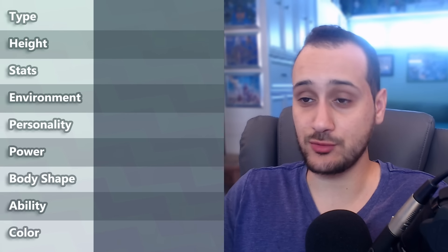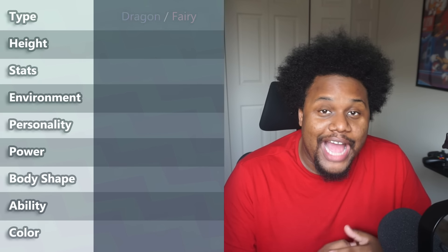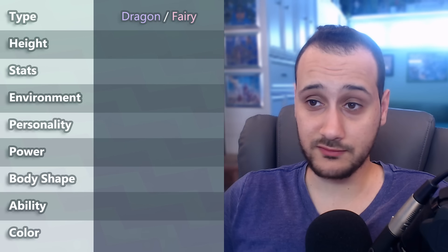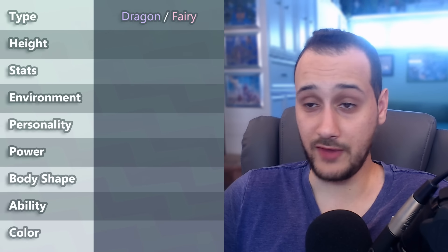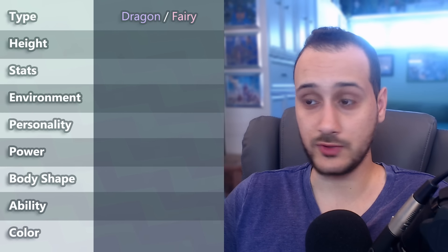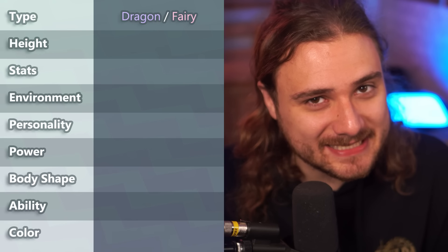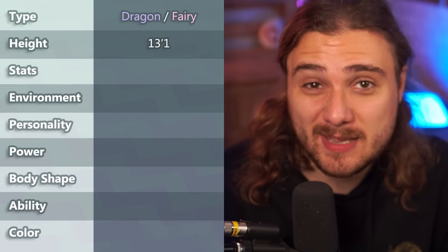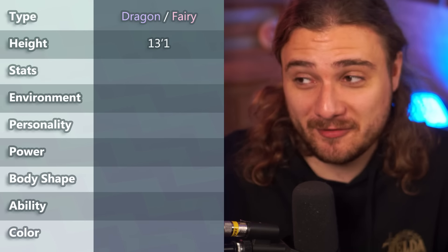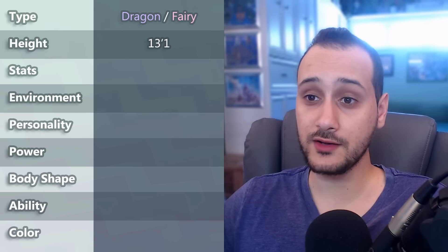For Fakemon number two, I asked the Pokétubers to come up with completely different attributes and shuffled who picks what. Sacred Almighty was in charge of typing and chose Dragon/Fairy — a bold combination that's relatively flexible, since a Fairy and Dragon type can look like vague creatures without having to adhere to a specific animal. Bird Keeper Toby handled height and chose a flat four meters tall — roughly double person height — which translates to about 13 feet. That works for Dragon. Thank God it's not a bug type.